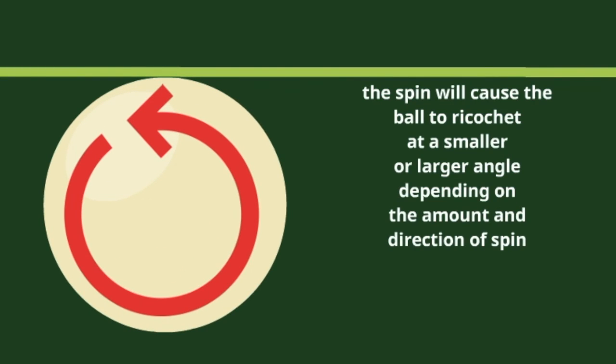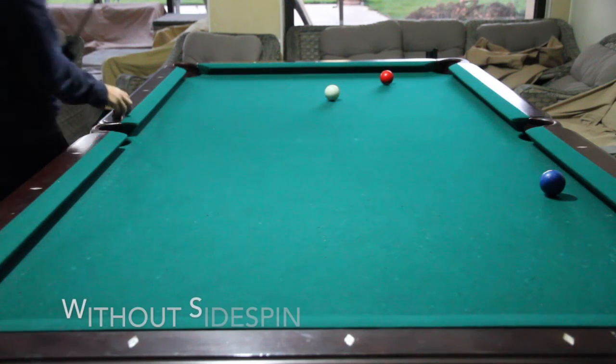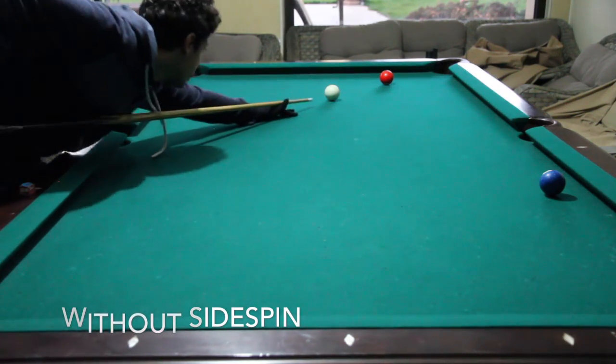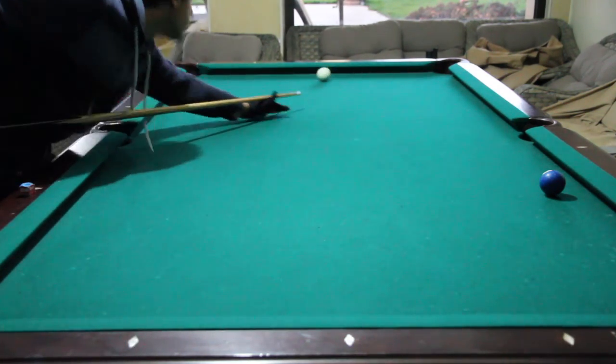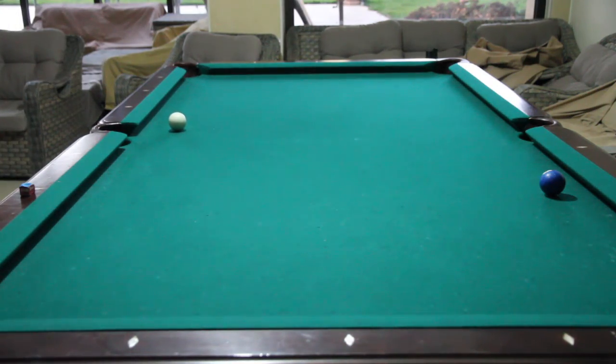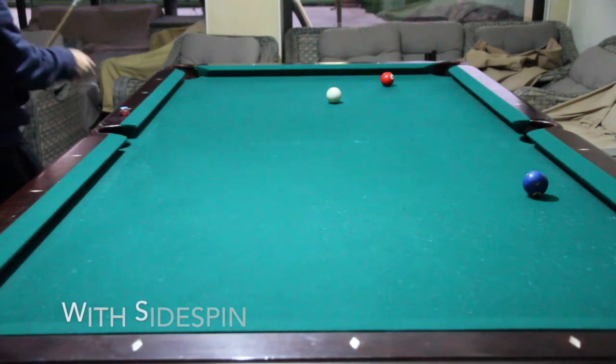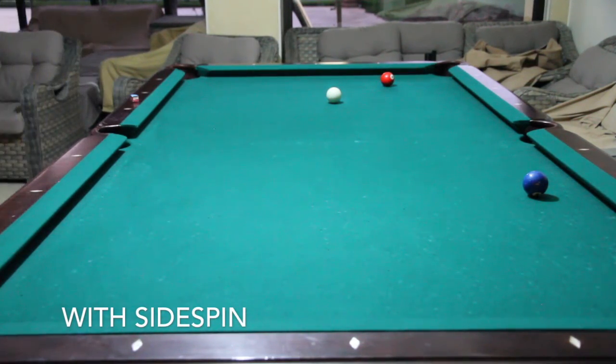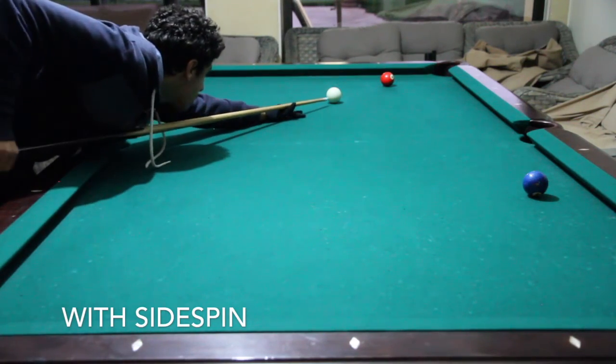Now let's see how a spinning ball reacts to the rail. If the ball is hit with right spin, making the spin anti-clockwise, when it hits the rail it will bounce off to a much larger angle to the right due to the right spin. In this example, I attempt to score the three ball and then go for the two ball. Without any spin, the cue ball ends up in a difficult position for that shot. However, when applying some right spin, I was able to get the cue ball to bounce off the rail in the right direction, making a really easy shot on the two ball.